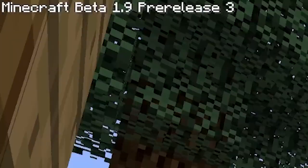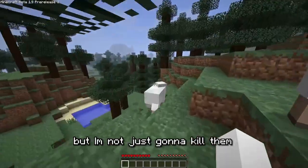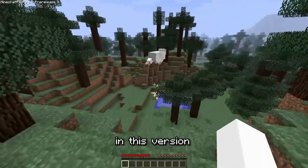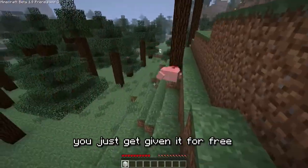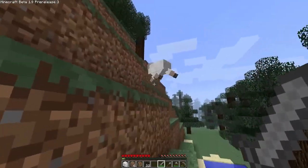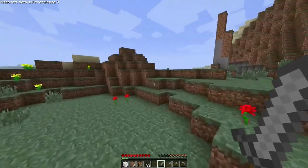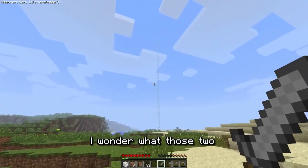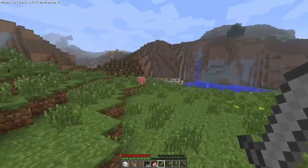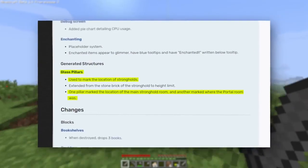We're in a brand new world in Minecraft Beta 1.9 pre-release 3. In this version, you have natural knockback — you just get given knockback for free. The first item on our list is the end portal frames. In this version of Minecraft, there's a high chance that a stronghold would be at coordinates 0,0, but there's also another way to find the stronghold. Jeb added these giant glass towers to make it easier to find strongholds when working on the update — he just didn't take them out before releasing it to the public.